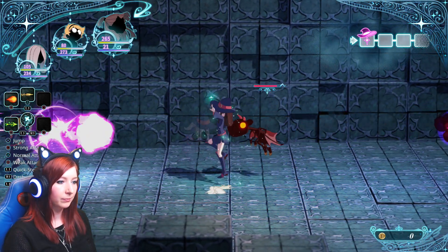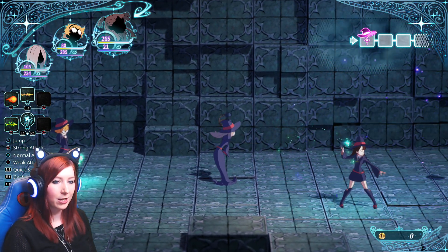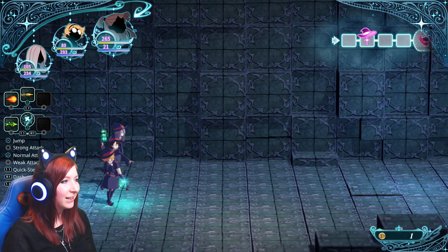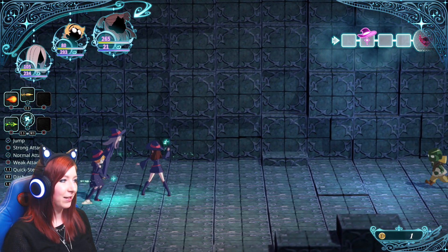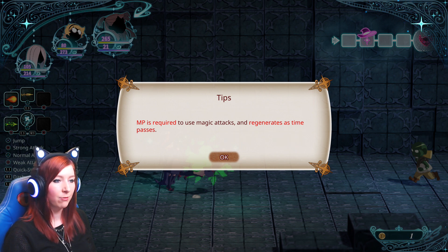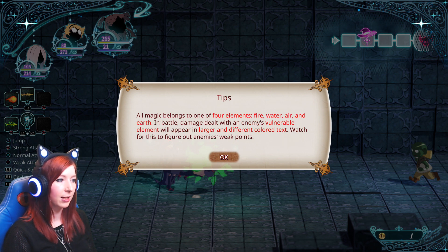Defeat all enemies to proceed to the next area — may not apply to all areas. I don't know if I've killed it actually, or just knocked it out of the area — off camera is probably more accurate. Use the spell and action buttons together to perform magic attacks. MP is required and regenerates over time. After using a magic attack there's a short delay before you can use it again. All magic belongs to one of four elements: fire, water, air, and earth. Damage dealt with an enemy's vulnerable element will appear in larger, different coloured text — watch for this to find weak points.